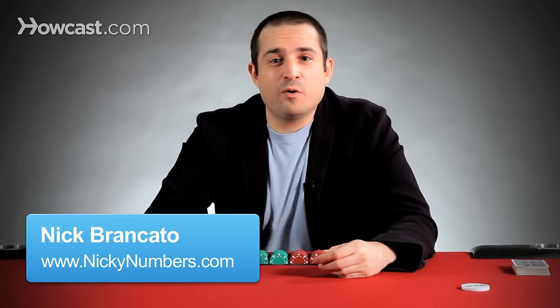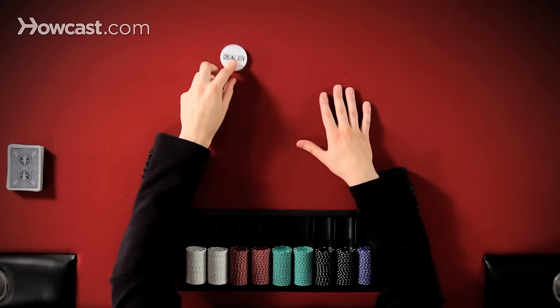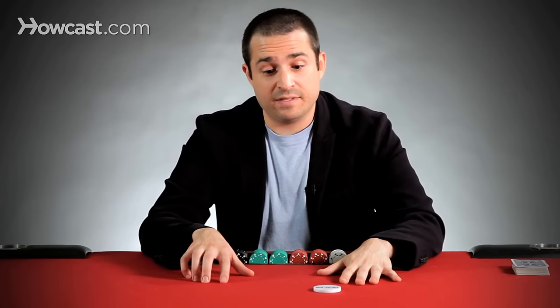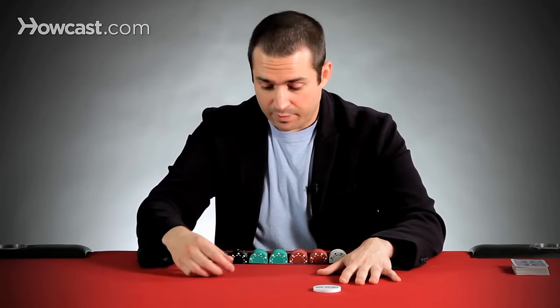Hey, I'm Nicky Numbers, professional poker player, and today I'm going to talk to you about the blinds. The blinds are two forced bets that occur right before every hand of poker. So one player at the table is going to be the dealer, and they're going to have this button in front of them. Immediately after the button are going to be two blinds, a small blind and a big blind, that the players after the button are forced to put in.